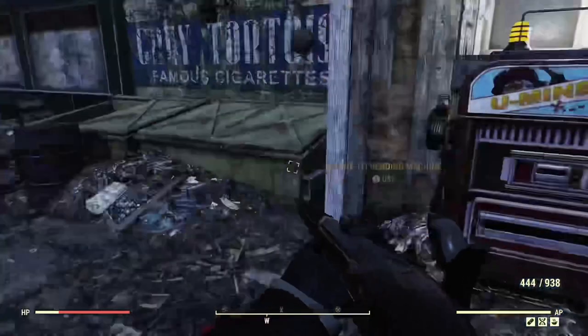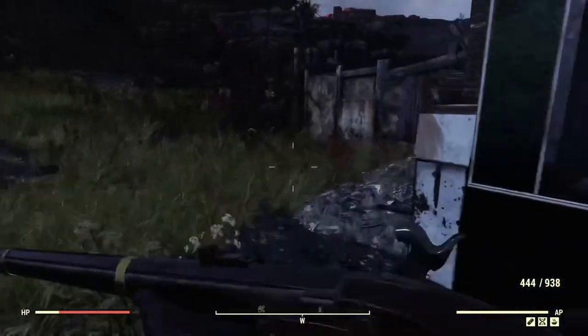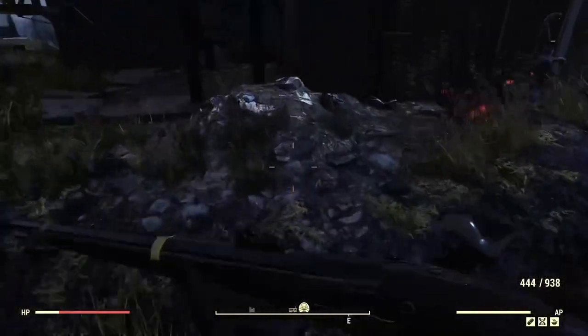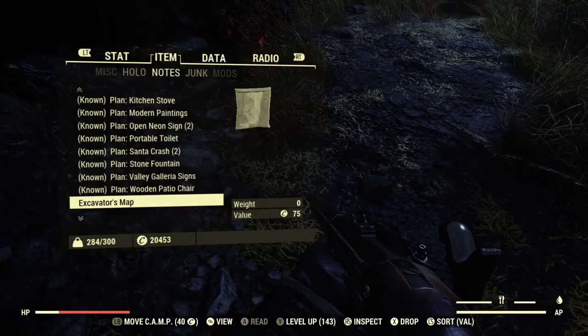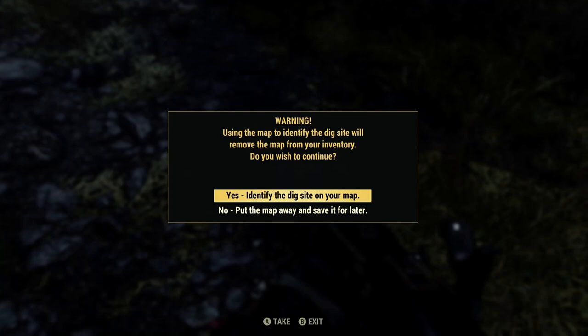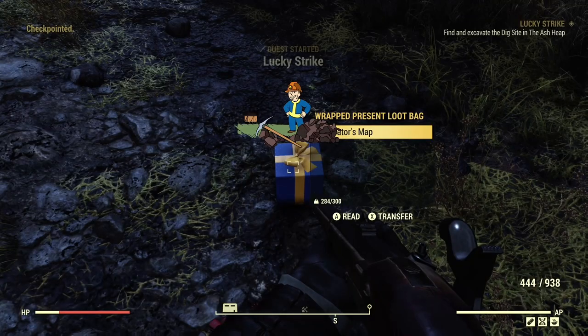If you don't have them, buy all three — you only need to buy them once unless you mess up the glitch. Once you have at least one map, find a secure spot to drop one on the ground and read it. I'll demonstrate with the Excavator map. Drop it from your inventory, read it, and when it pops up on screen, click no and back out.